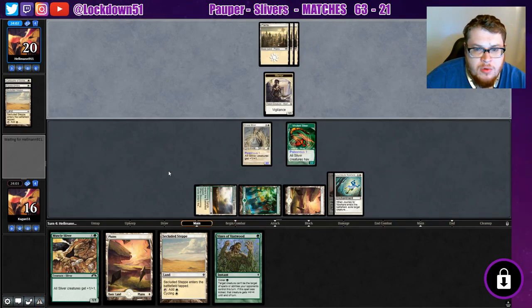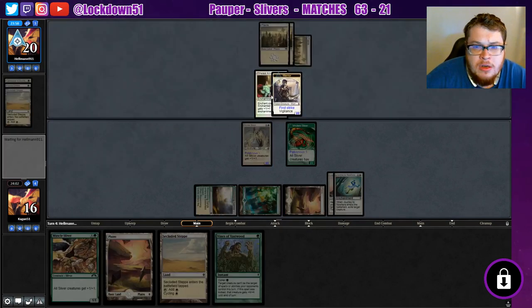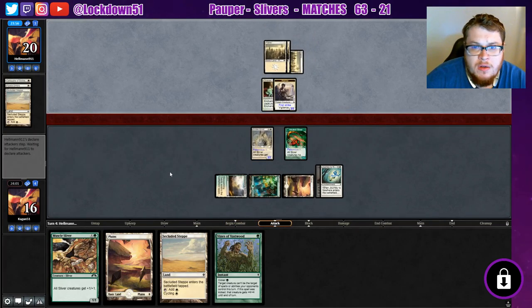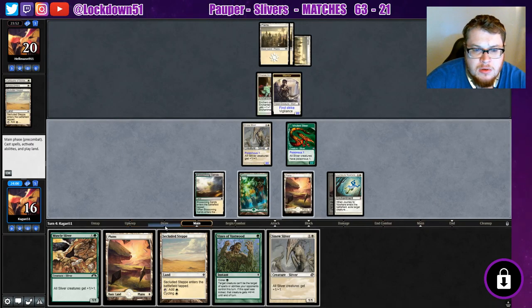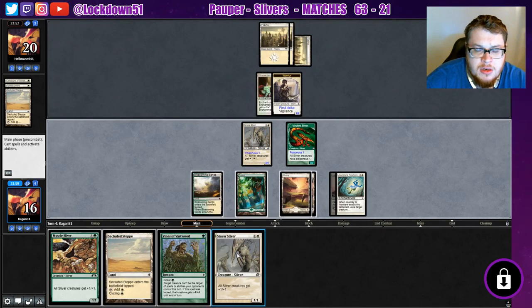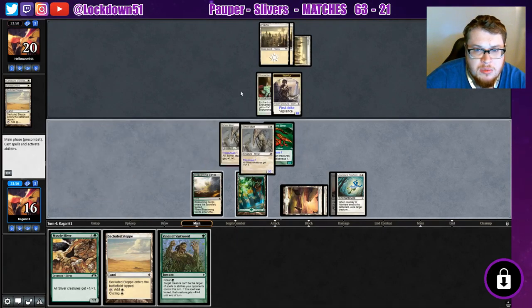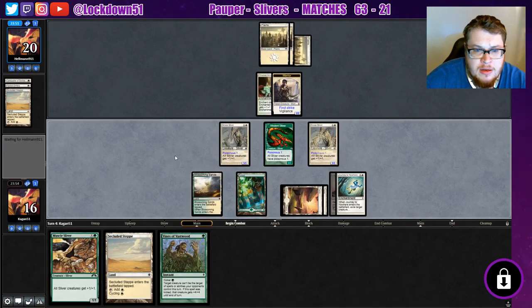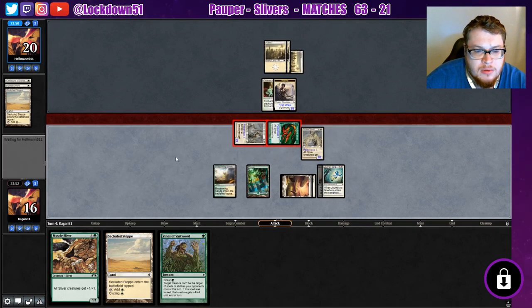They probably have a Journey of their own waiting, but we've got another guy coming. First strike with vigilance — that's not bad. They're just going to pass, playing a little defense. Another Sinew — so I'm going to play Sinew and hold up Vines. If they want to pump something and block, we'll go ahead and kick the Vines.